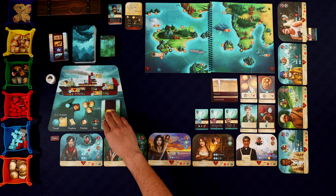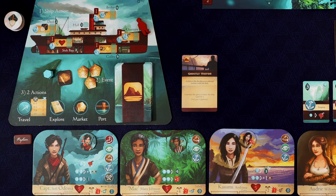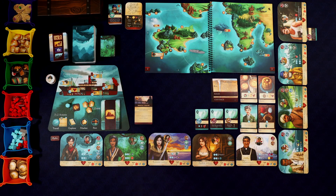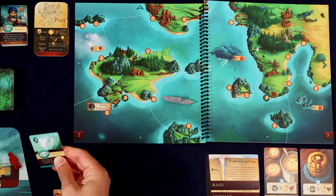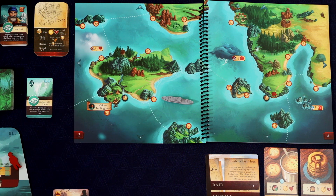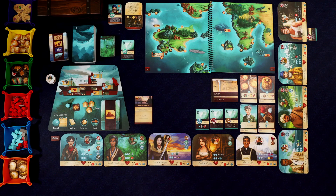Let's move on to step two, where we draw the first event and resolve it. Ghostly Visitor! A chill air fills the ship as an ethereal woman walks the deck. Convince the ghost to leave the ship — it's going to take a savvy five. If we fail, we gain one frightened. I don't think we want to use an exhaust for this, so we're just going to flip and see what we get. We got a three — we failed that, so we're going to gain a frightened token.